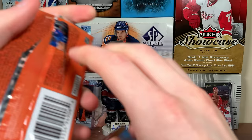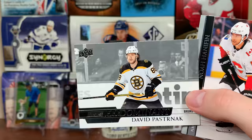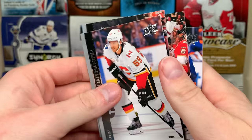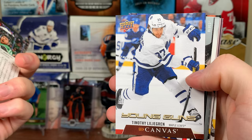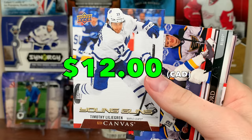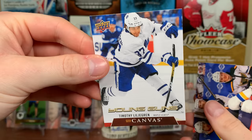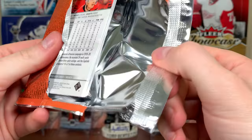David Pasternak Predominant. It's been a wild case, let's see how we end it. Oh my gosh — eight canvas young guns! Timothy Liljagren, I guess I'm PC-ing Liljagren canvas young gun. If you've seen prior parts you'll see why — I've pulled like four or five cards of him this case. So awesome right there, I'll take it.